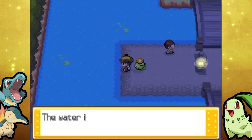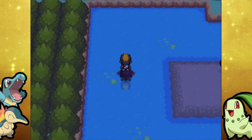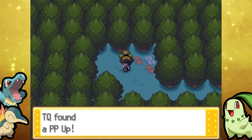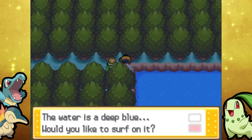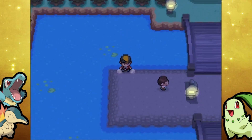I'm just checking out some areas that people probably overlook a lot of the time, so why the heck not? Down at this little corridor of trees is the PP Up. So our next stop is Route 32, and there's really only a hidden Heart Scale here. I will see if I can find it — there are a lot of rocks though.